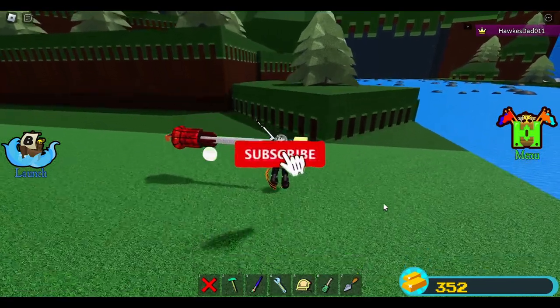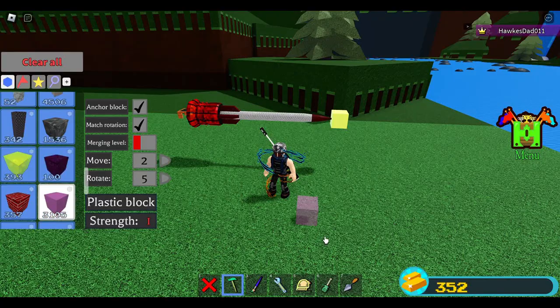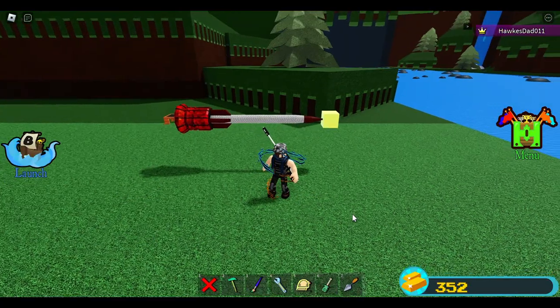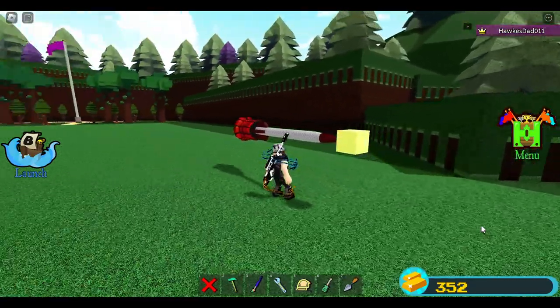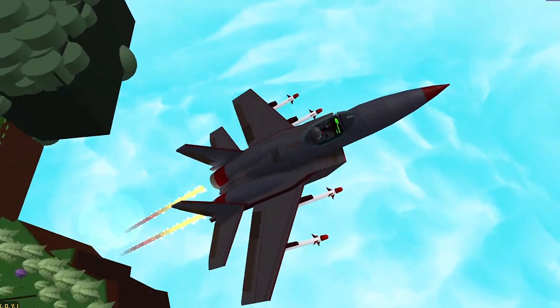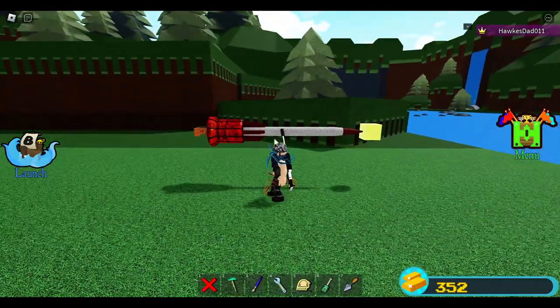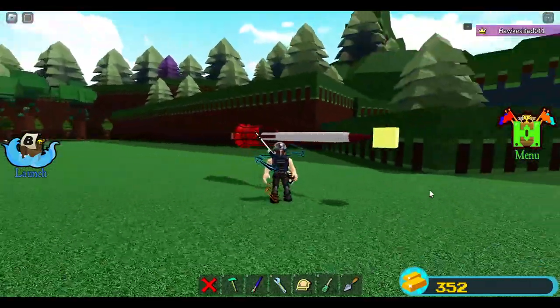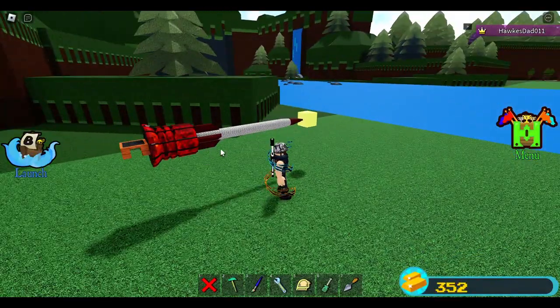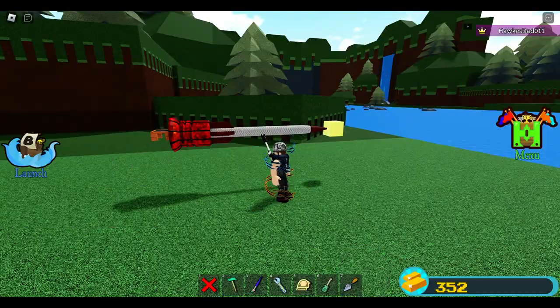Hey guys, in this video we are going to create a Sidewinder missile. This missile is something you can use for almost all of your builds — jets, helicopters, ships, tanks. I use this missile in lots of my builds.